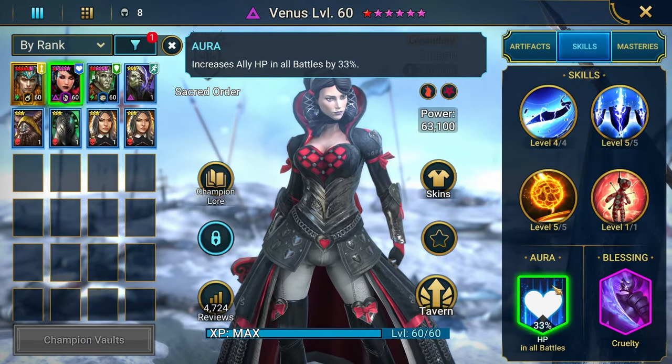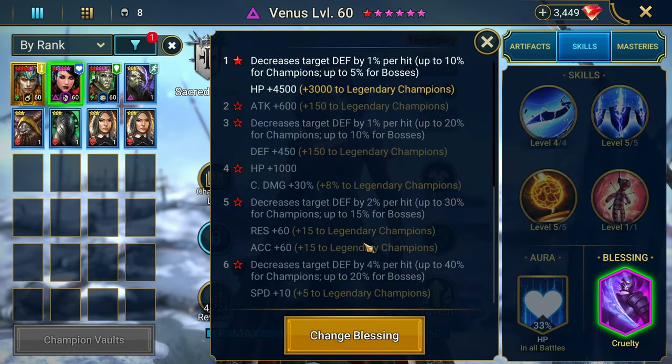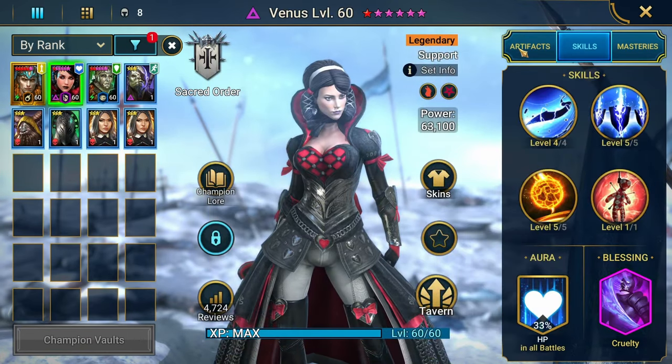Her aura gives a 33% HP boost. We're taking Cruelty as her blessing. She doesn't have a high-level blessing, but Cruelty is pretty good because we're going to be decreasing the defense of the enemies we go up against.